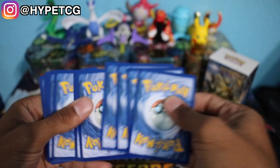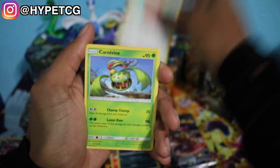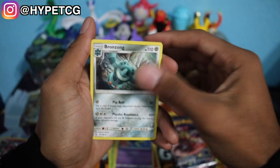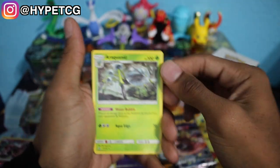Next up we have the Leafeon pack. Here we go — we have a Magmar, Chimchar, Sneasel, Lickitung, Carnivine, Electric Energy, Cosmo, a Bronzong, a Fire Memory, a Driftblim reverse holo right there, and an Arcanine non-holo rare. So far we didn't really pull anything out of these two packs besides that Cyrus.